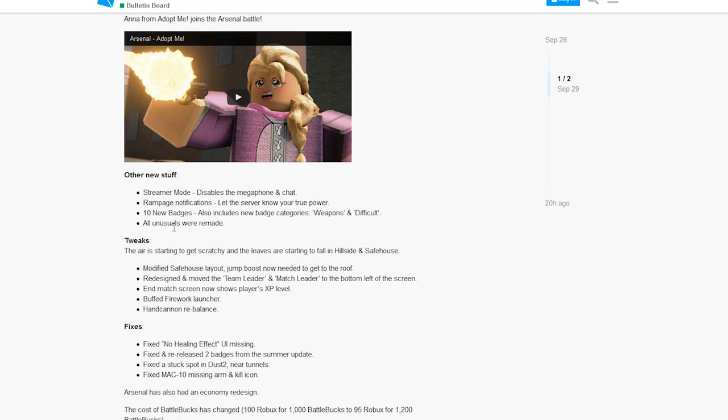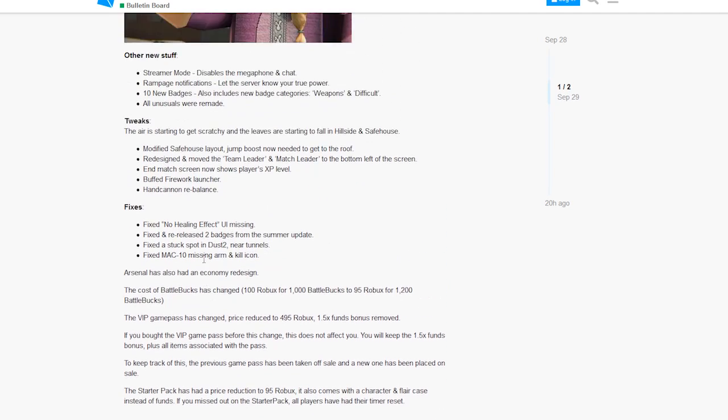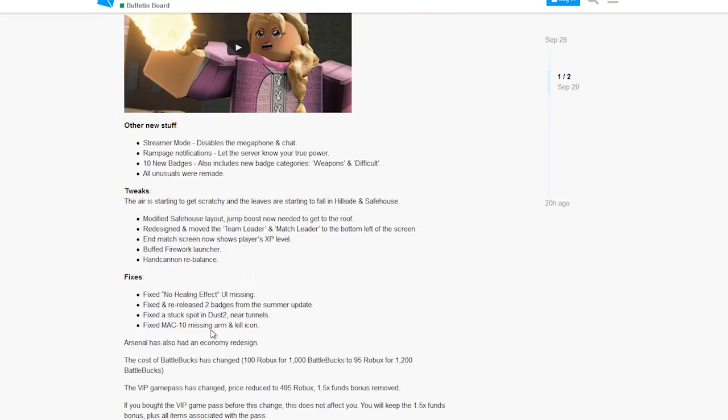They also buffed the firework launcher — I will be checking that out, but I can already tell it's basically just going to be the same thing except more damage, so it's not really going to make it any more usable. They also did some other stuff like UI changes and added a skateboard. If you want to read the entire post, I will probably leave the link in the description.